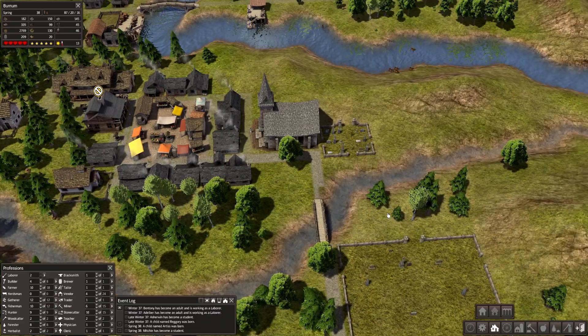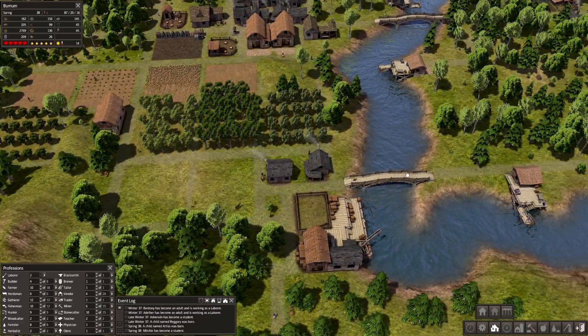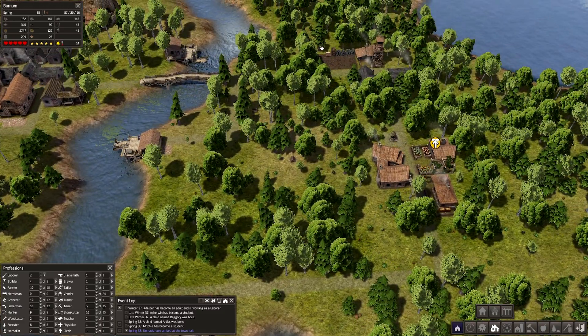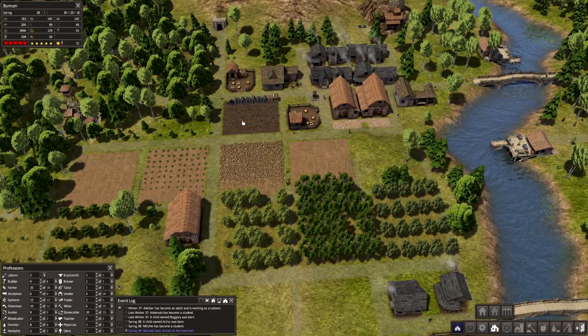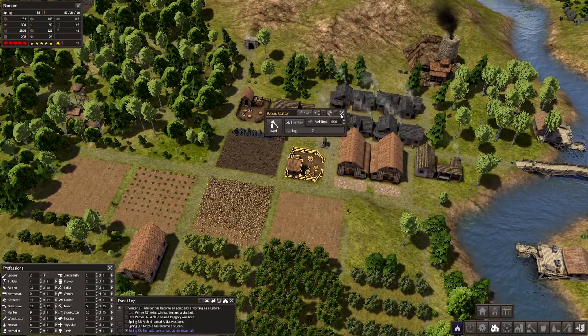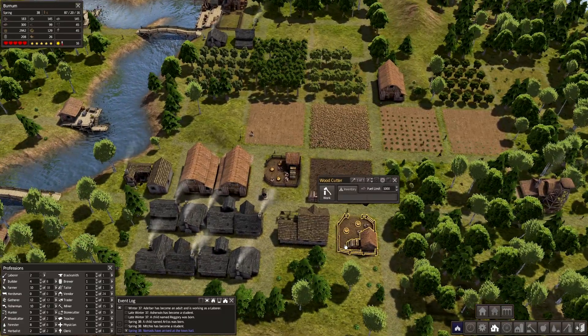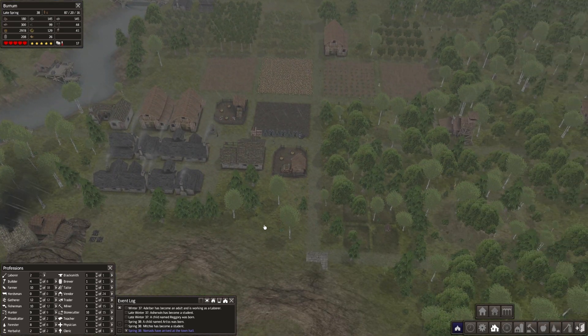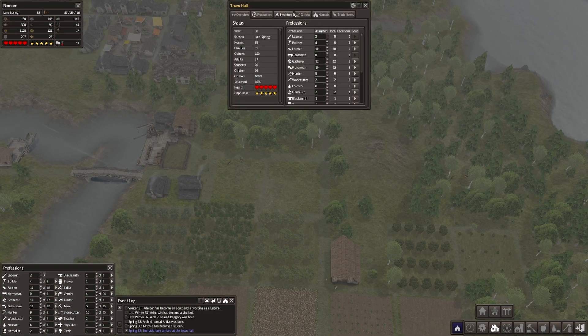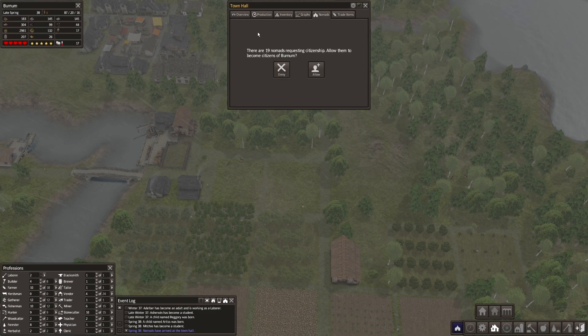I kind of want to bump up the fishermen — I think it will be a good move to do that. Of course it's rather busy here. Firewood is also going down. We have one woodcutter, at least two woodcutters — it's impressive that they're not being able to really keep up. And nomads arrived — ninety nomads are requesting citizenship.